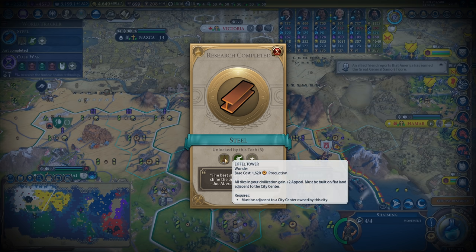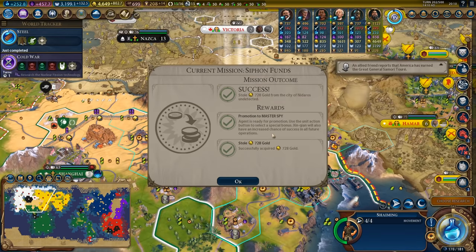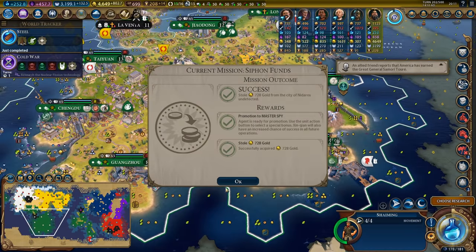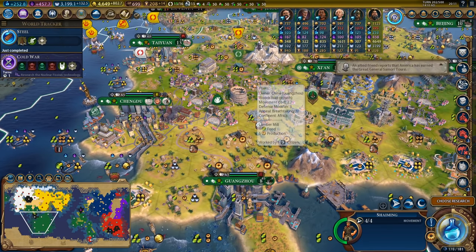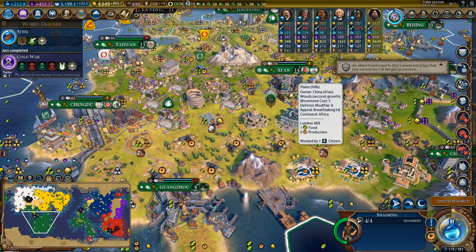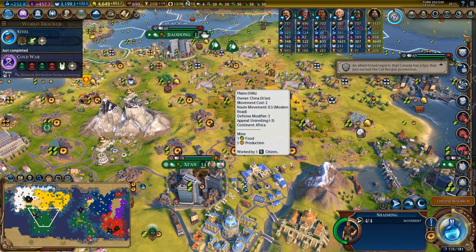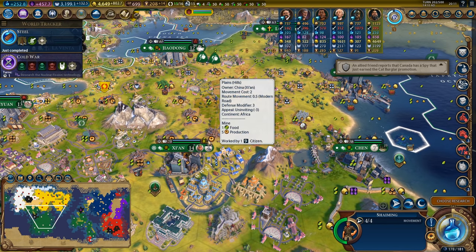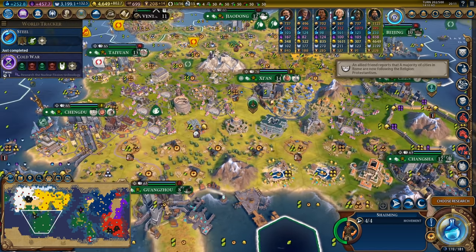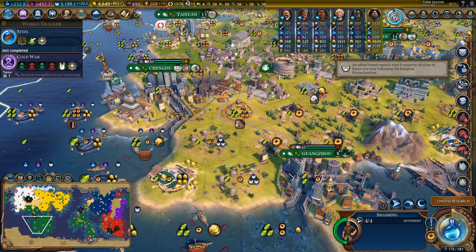We have just unlocked steel which gives us the Eiffel Tower as well as plus one production on all of our lumber mill improvements. That's a significant boost to all of the production in our empire. We also stole some gold. These lumber mills are now highly valuable — this one is on a plains hill producing one food, six production, which is actually technically better than these mines. However, I don't think it's really worth the builder charges to delete the mine, place a forest, and then a lumber mill, except in very rare circumstances where you also get advantage from the appeal or adjacency for colossal heads.